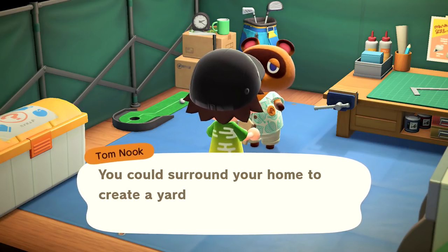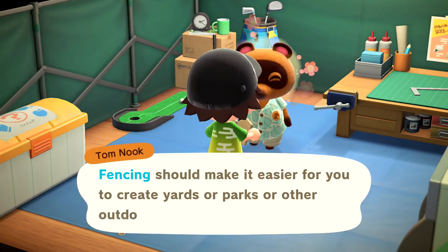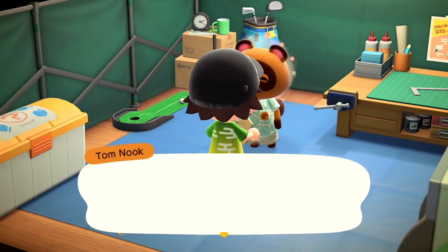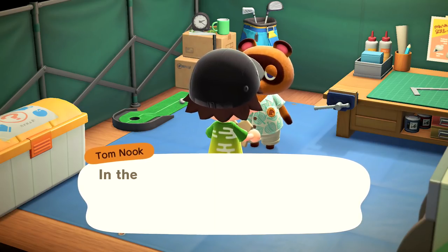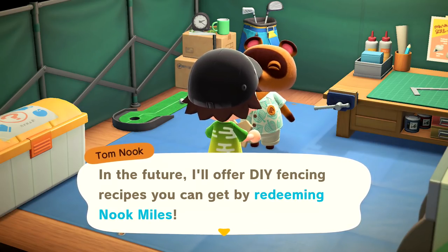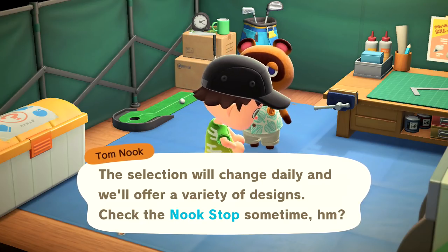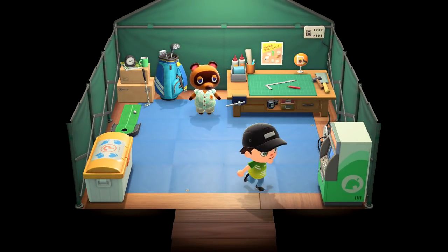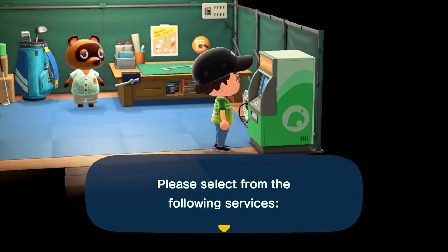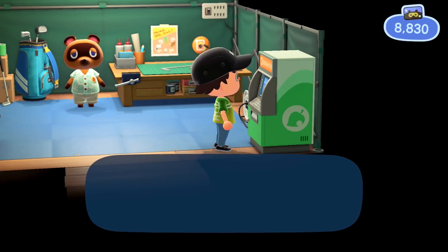That's done — Tom Nook gives me a reward of 50 pieces of simple wood fencing! He says I could surround my home, create a yard, or make a garden. In the future he'll offer DIY fencing recipes redeemable with Nook Miles — check the Nook Stop. I definitely want all options available. Let's see what's available right now — bamboo fence and brick fencing for a thousand miles each. Any kind of permanent upgrade I can get from Nook Miles I want to prioritize.